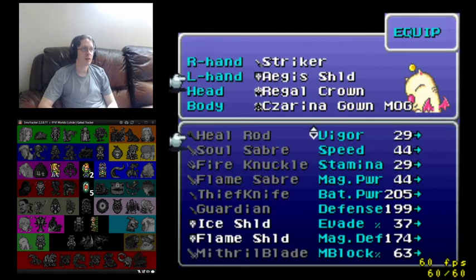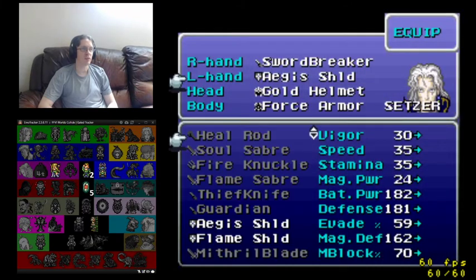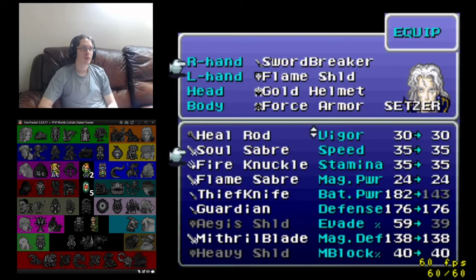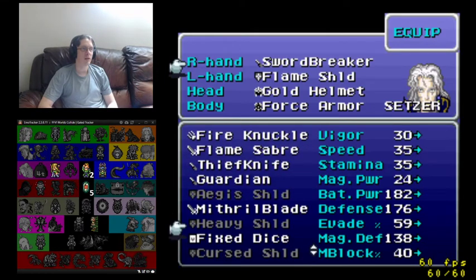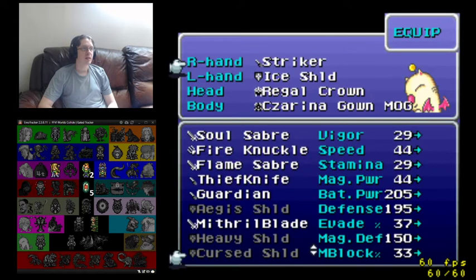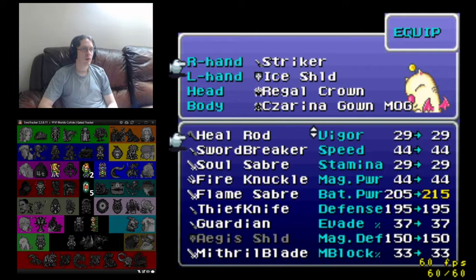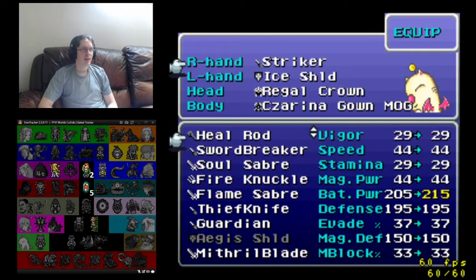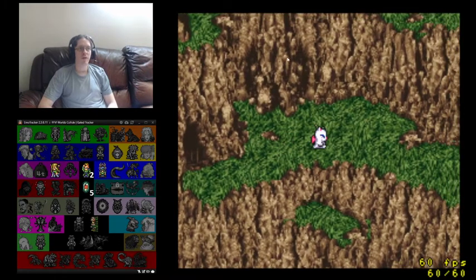Do we have a thunder shield? We have a flame shield and an ice shield. Let's see what happens if I switch our shields out — maybe we can get it done. Fix dice as well — I want that on him. Not a whole lot of great items we're fighting with yet. Let's give it one more shot and see if this works. This is just an hour today, sorry — it's just lunch break. Today is a long day. I won't be done until 7 p.m., but we'll be raking in that cash.